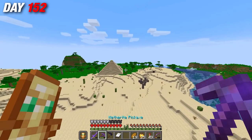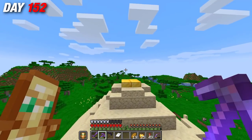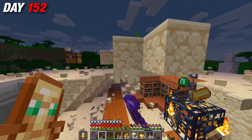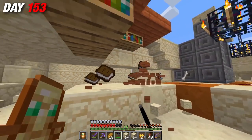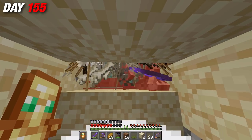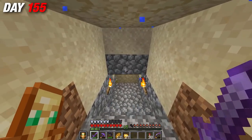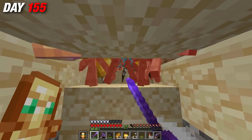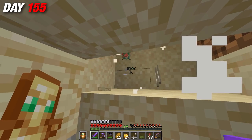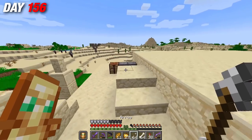I wanted to convert one of the large pyramids I had explored earlier into a skeleton farm using the spawners inside. So I made my way back and started reconstructing the place. After much remodeling and building, it was done and working super efficiently — now I could farm XP at a much quicker rate to repair tools and armor. While grinding here, I spotted a horde of pillagers wandering around the desert, so I sniped them and gained bad omen.